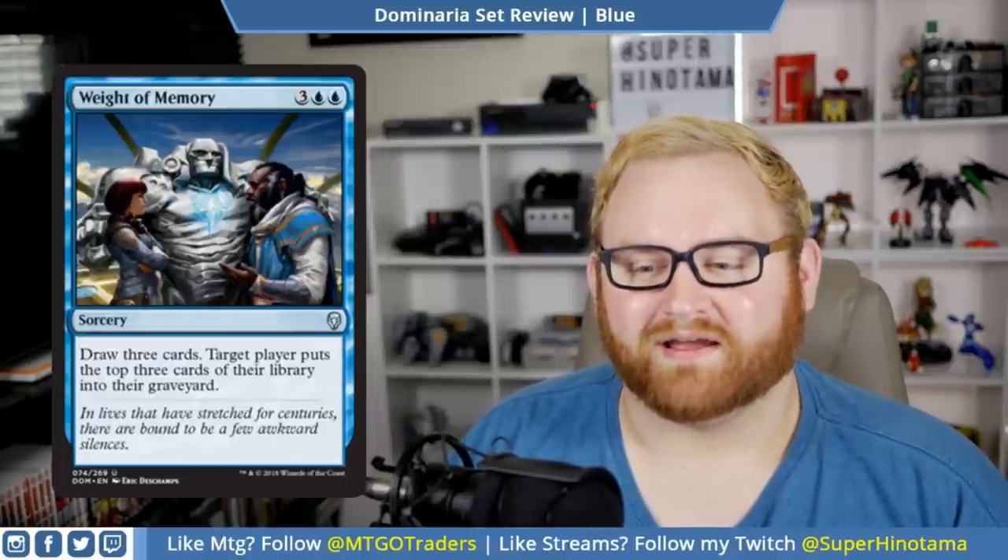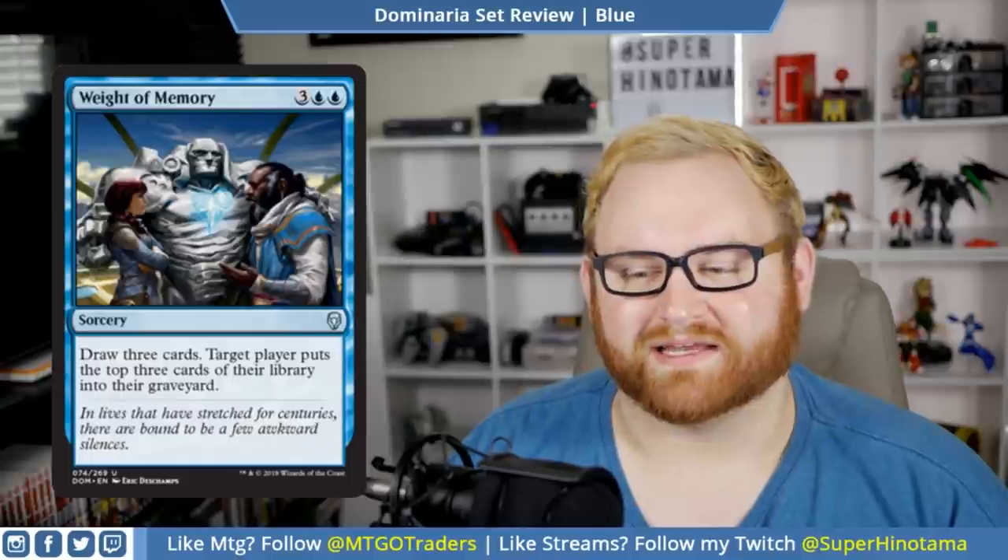We have Weight of Memory — a five-mana sorcery: draw three cards, target player puts the top three cards of their library into their graveyard. Not bad — a five-mana draw three sorcery is going to see play in draft and sealed. Also, the art is really fun featuring Karn, Jhoira, and Teferi. I love the flavor text: 'In lives that have stretched for centuries, there are bound to be a few awkward silences.' I agree with that.